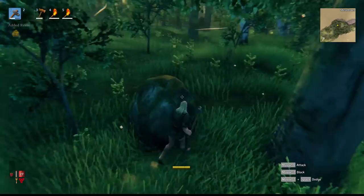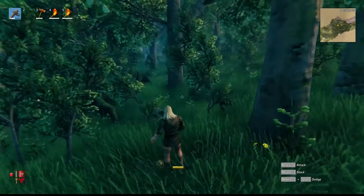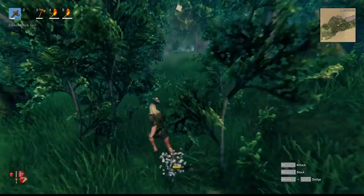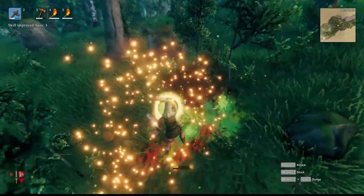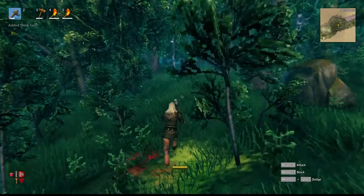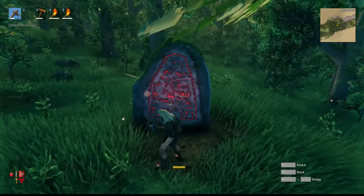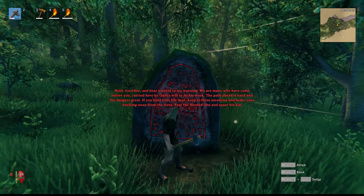Watch when this guy dies - yeah, kind of that same blue-purple explosion effect. I got another one - oh god, that was close. These guys drop Neck tails, which is one of the things you can cook up to diversify your food. You'll also see rune stones that tell you lore about the world: 'Old traveler, bear witness to my warning - many have come before you, carried here by Odin's will. The path ahead is hard and the danger is great. Keep to the meadows and fear the horned one.'